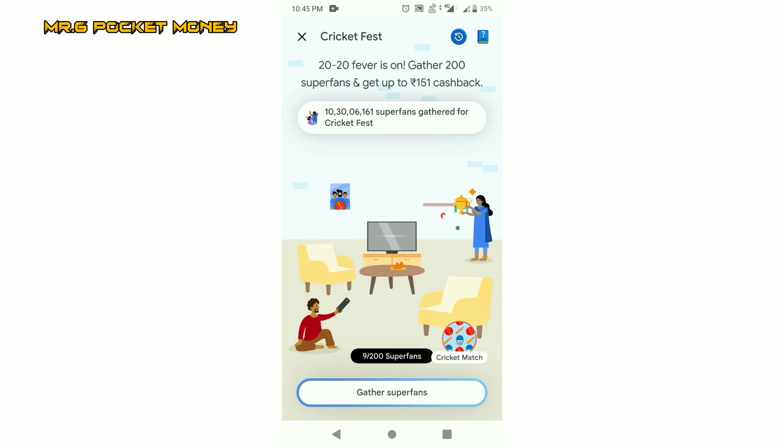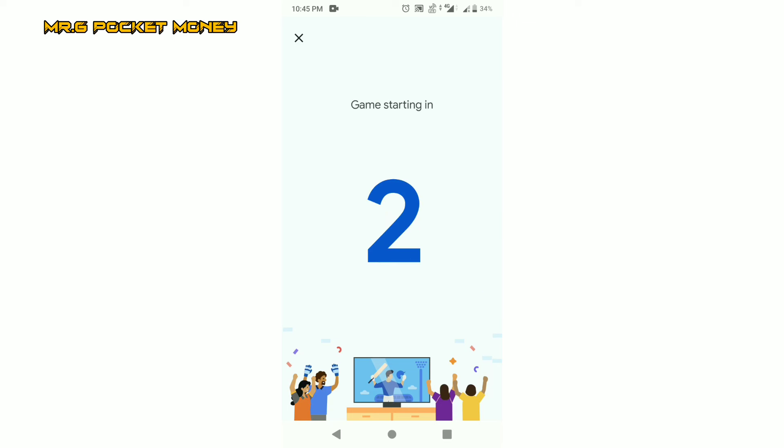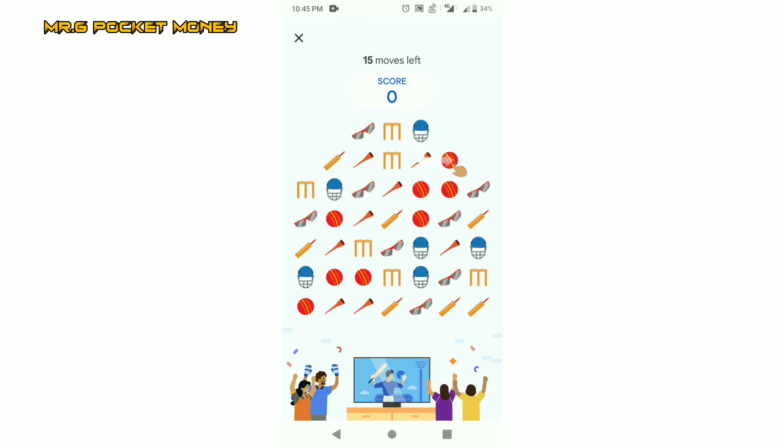In this game, we collect 200 coins — that is 200 super fans. If you collect a cricket match, you can put a button on the right side. This is a matching game, so in one line you can match 3 coins.